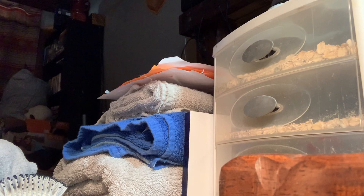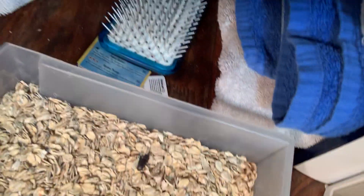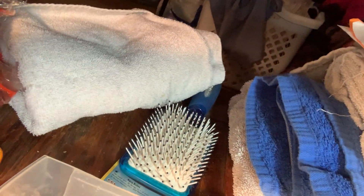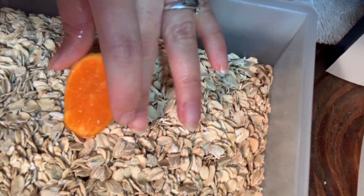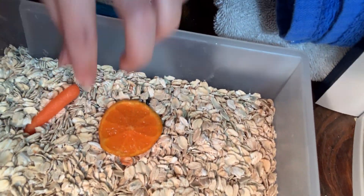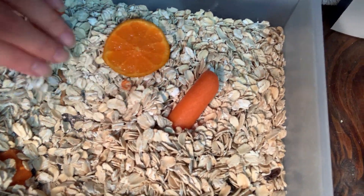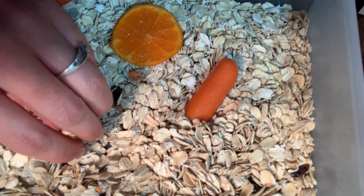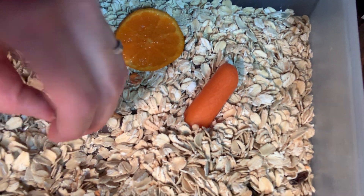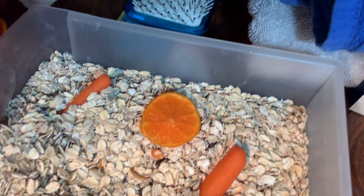That thing right there has my beetles in it. So I put the oranges in here and the carrots. I don't know if y'all can see in here, but there's a beetle hiding. And then here's some millworms — the bearded dragon likes those too.